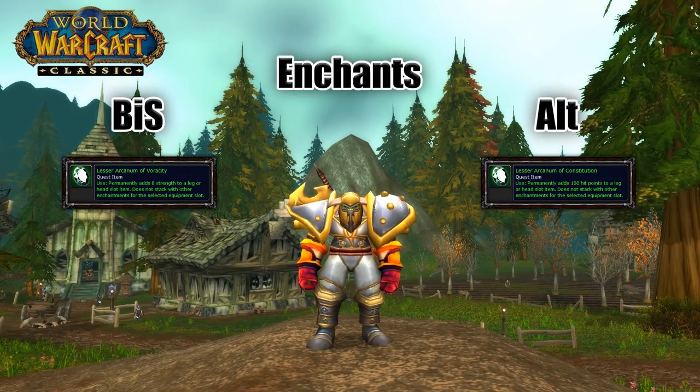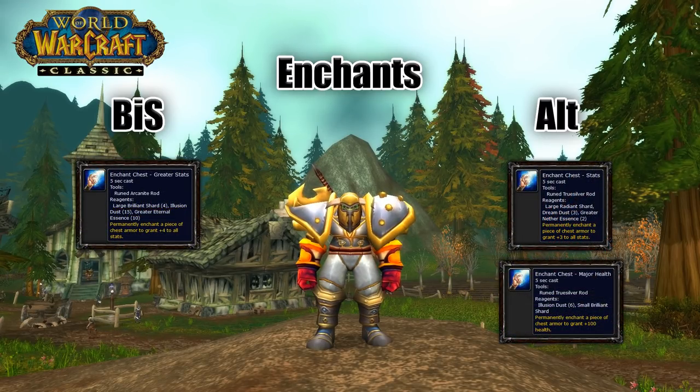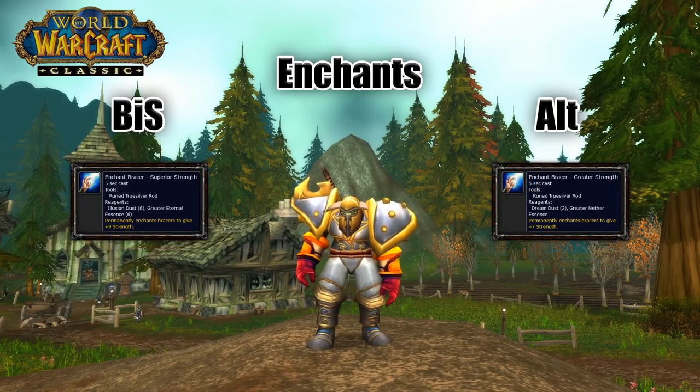Now for enchants. For your head slot, if you feel like you have enough health or are going to have a consistent group with decent healers to PvP with, then you can grab Lesser Arcanum of Veracity and get the 8 strength one. But if you want more survivability, you can grab the 100 health enchant, Lesser Arcanum of Constitution. ZG won't be out yet so no shoulder enchants are available. For your cloak, you'll want 3 agility. For your chest, you can go with 3 stats or 4 stats, or for more survivability, grab Major Health which gives 100 health. For bracers, you want 9 strength or 7 strength.